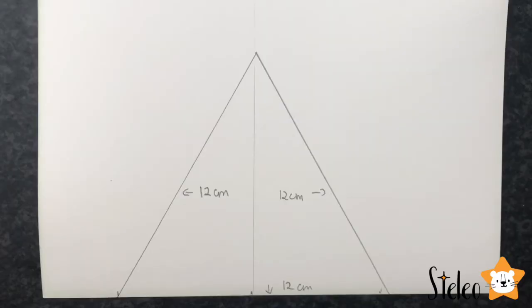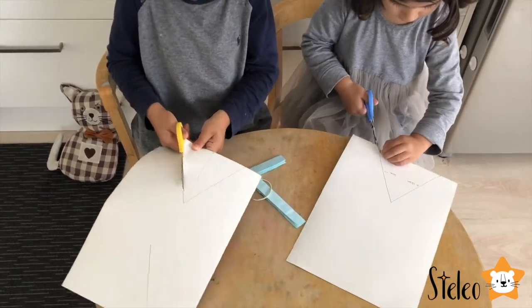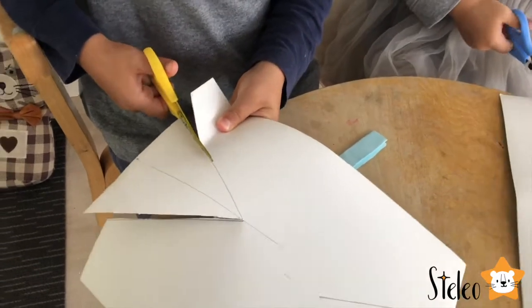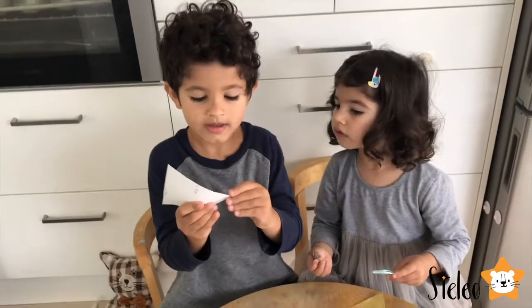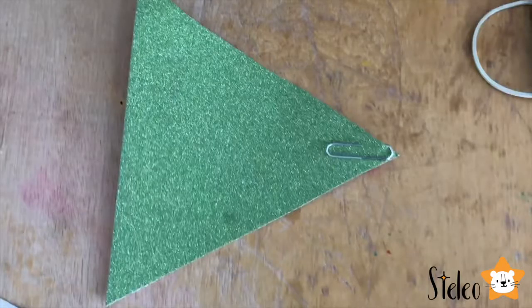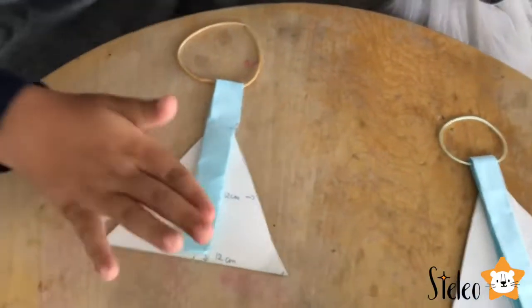I need to keep the triangle — this will be the most important part of the plane. Are we done, guys? Now we need to put the paper clip on top of the plane. Now we need to secure the two pieces with tape, like we're going to play.